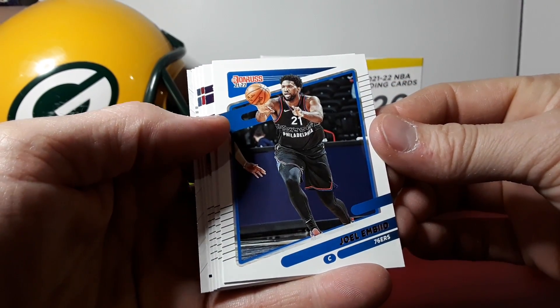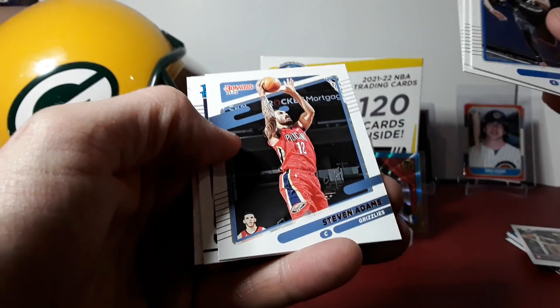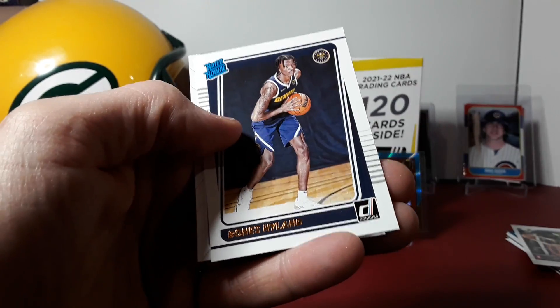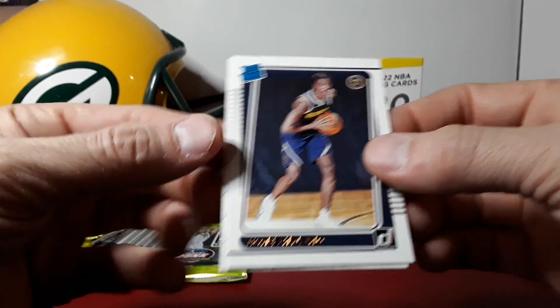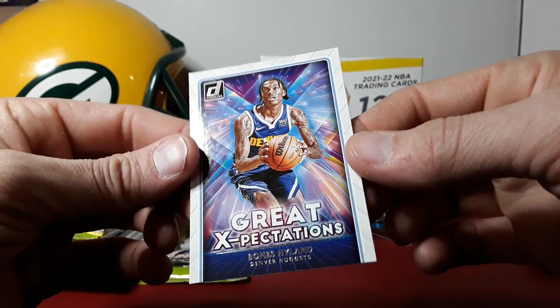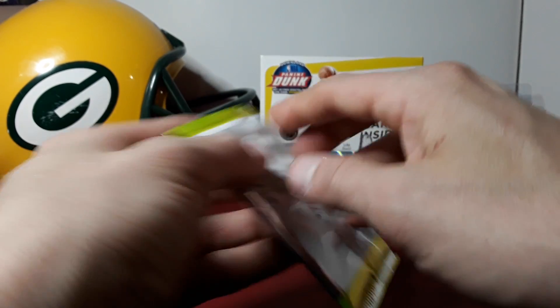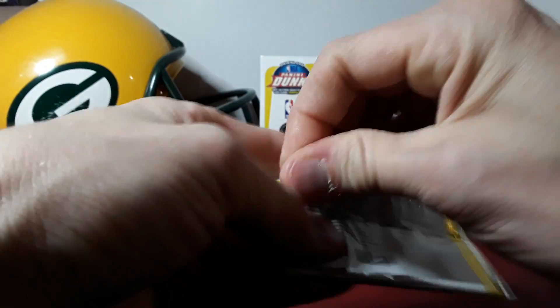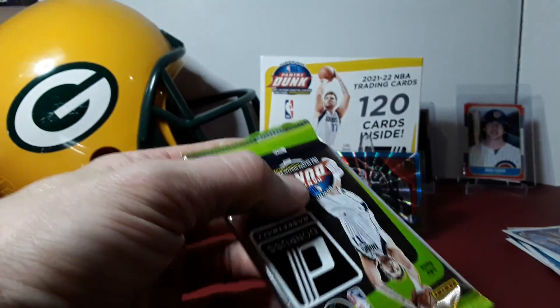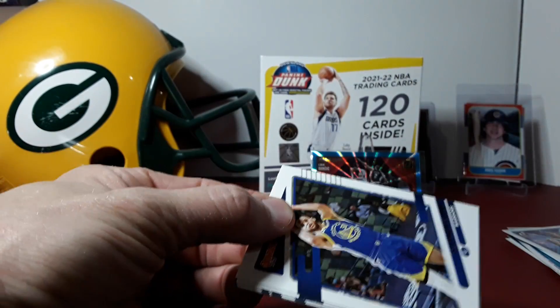Dwight Bede. T-Wolves beat the Nuggets — speaking of the Nuggets: Bones Hyland. He's been playing pretty decent. They are a couple games back of Denver and Utah as of right now when I'm making this, but Utah's been slipping.